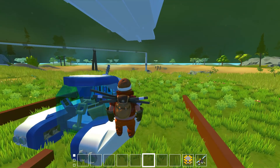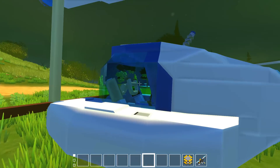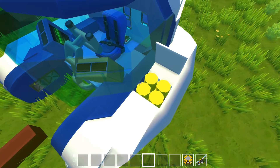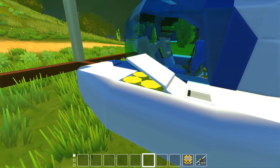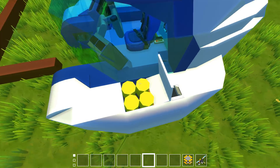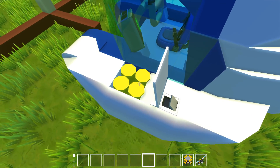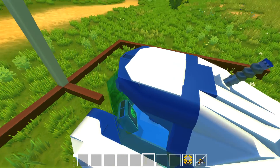I forgot to show something last time - the little Sea Moth I made has the compartment on the side so you can load in the different mods. It's just visual but it's cool. I completely forgot to show you the modifications - the additional plugins you can give it for better depth and stuff like that. It's on here - there it is.